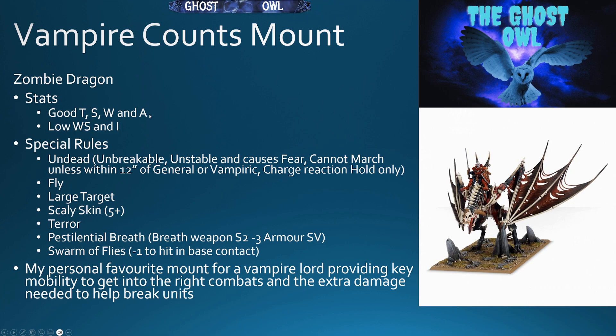The Zombie Dragon has pretty good toughness, strength, wounds, and attacks, as you'd expect from a big monster, with low weapon skill and initiative. It has the undead rule, but the general is riding it so that's not a problem. It flies, which is why I like to take it for my Vampire Lord — that mobility is great. It's a large target with no cover save, but it does get a 5+ scaly skin save. It causes Terror. Pestilential Breath is a strength 2 breath weapon but with a -3 armour save modifier, which is really nice against heavily armoured targets. Swarm of Flies gives -1 to hit in base contact, helping reduce damage coming back to your Vampire Lord.